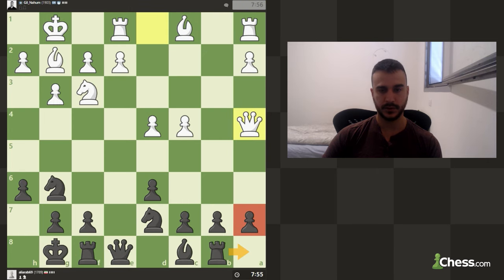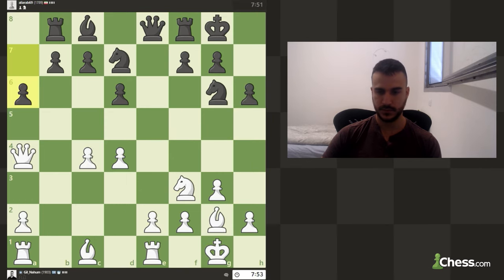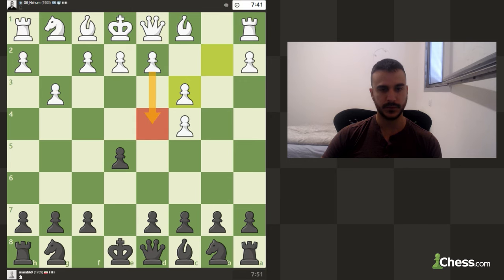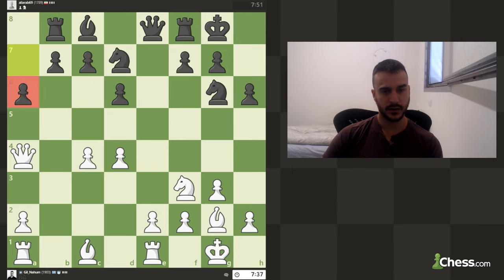If we go back to the start — after bishop to b4 — I'm not really believing this move. It might be theoretical but I don't really believe it's good for black. He decides to push the pawn, which makes sense of course, but it might create some weaknesses if he's not careful.